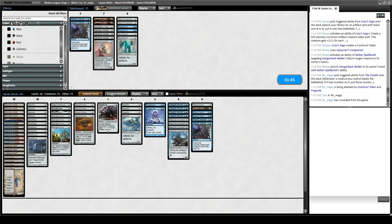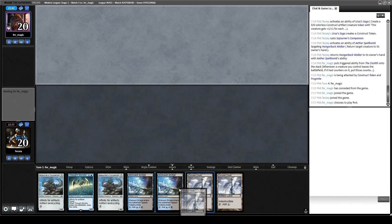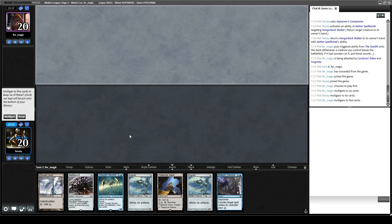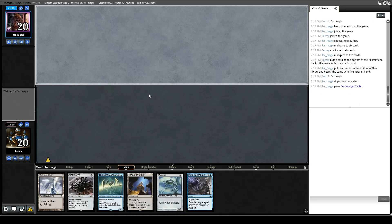This hand's slow — we gotta mulligan. This hand would probably be nuts against a random midrange deck, but opponent mulligans to six as well, so that makes me feel a little better. We have a Metallic Rebuke and a Thought Monitor — I think it's worth keeping this. It's not incredibly fast, but if we draw blue mana we're in a decent spot. I think we just get rid of a Frogmite and keep Nettlecyst instead — Frogmite is not that impactful on the board unless it's in large numbers.